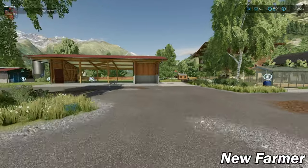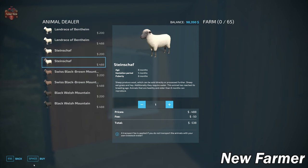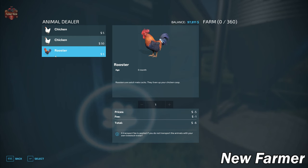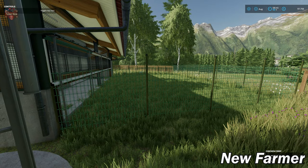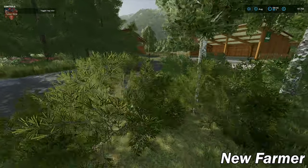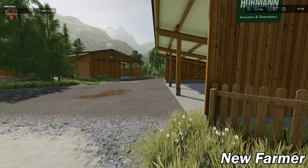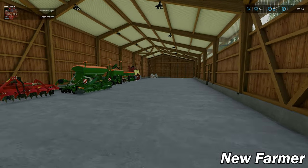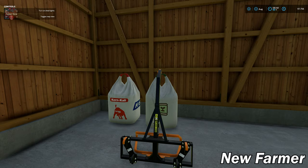Some more sheds, then a sheep area with a wool point, food trough, and buy point — 65 sheep in this pen. Right next to the sheep we have a chicken coop holding 360 chickens, with a food trough. We have our egg spawn point as expected, along with some more base game farm buildings that work well for this area.